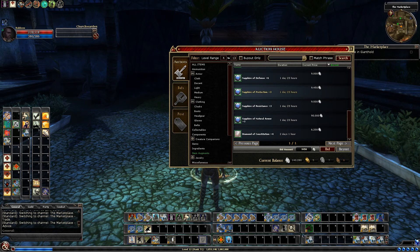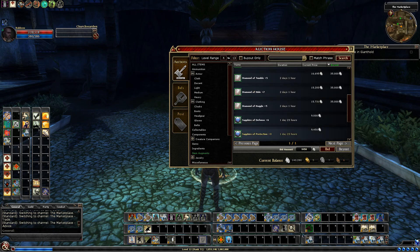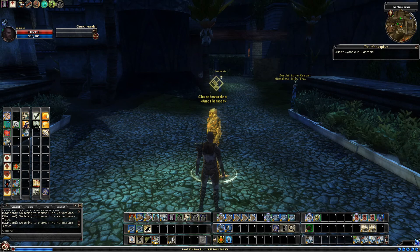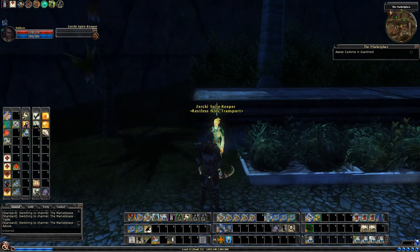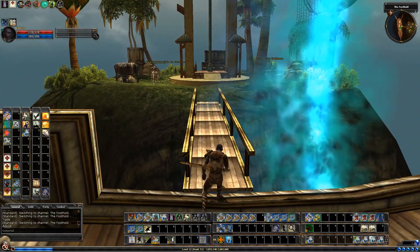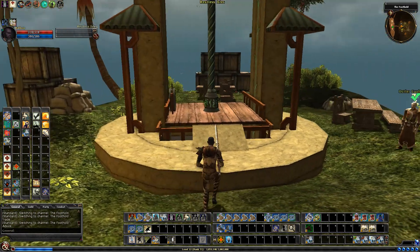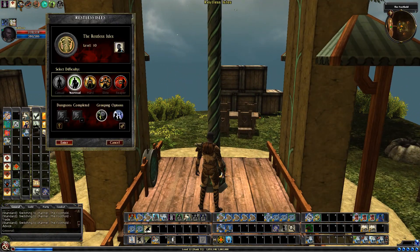Definitely check the auction house because this is what happens - somebody goes through and this looks like two people, one who did all the ones with buyouts and another who did all the ones with no buyout. This happens frequently where somebody's cleaning out their inventory and puts a lot of good stuff out there. Alright, we talk to this person, say yes, take me to Restless Isles. Much like getting to Slavers of the Shrieking Mines, we just walk here and go in wilderness.